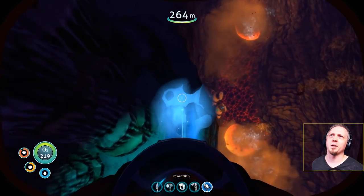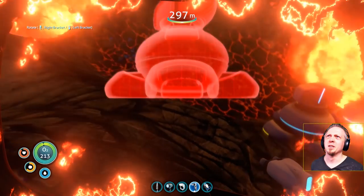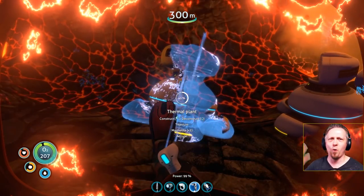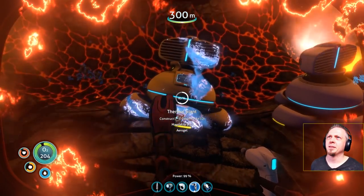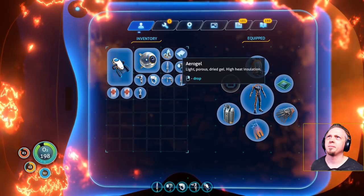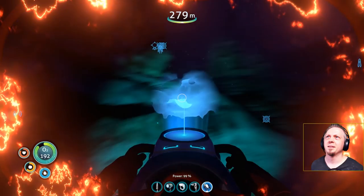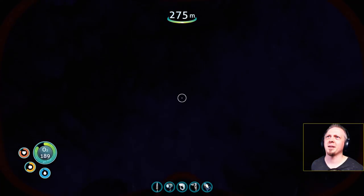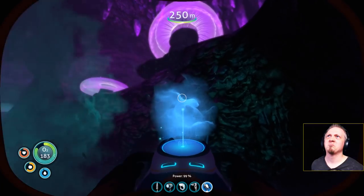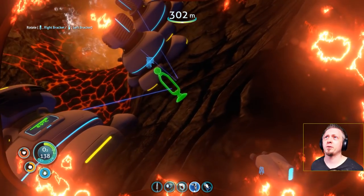That was a big outburst — I'm going to stick over on this side and pay more attention to my health. Look how easily it places right here, whereas before I couldn't get it to place anywhere. I'm checking what I lost — I had aerogel and magnetite. I think I lost some magnetite from dying right after I picked it up. Finally got them all placed — done!